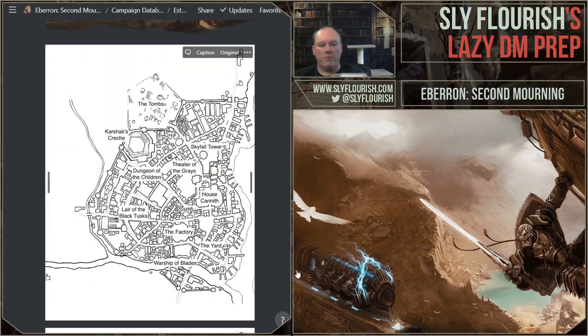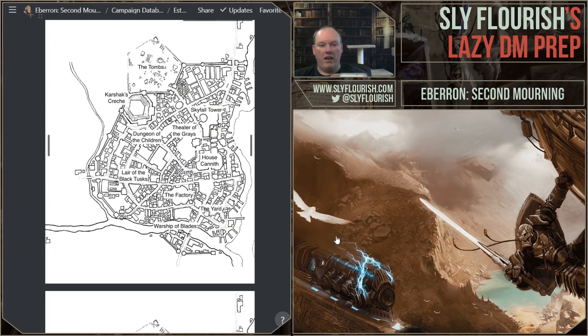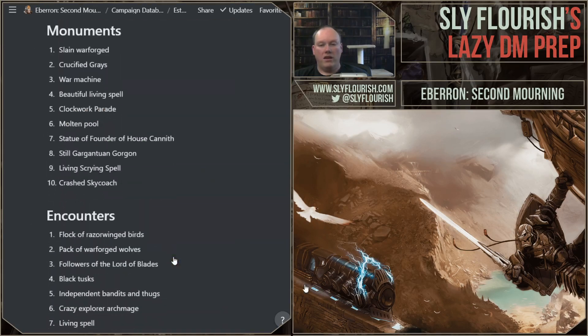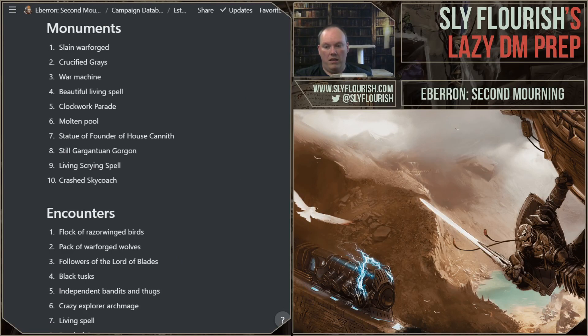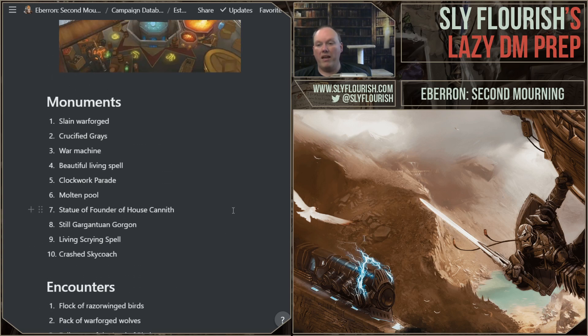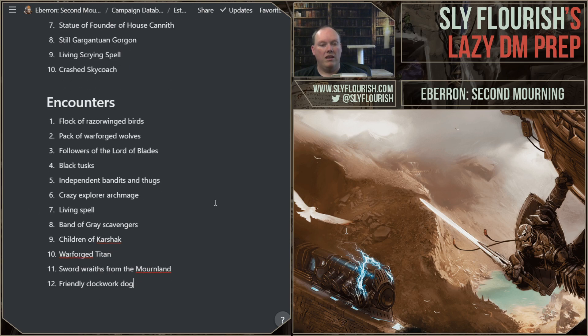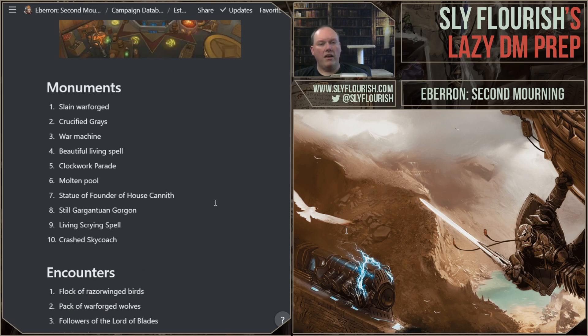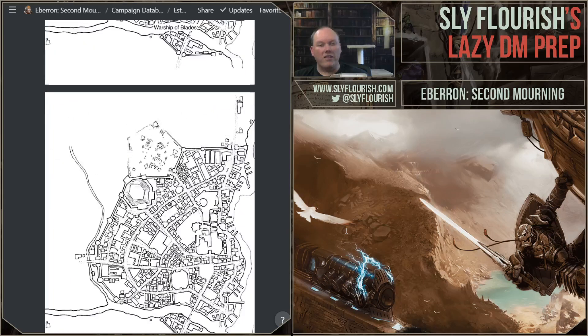I can roll on this encounter list or just use it as an idea list — if they've fought a bunch of battles, grab one that isn't a hostile encounter; if it's been all wandering and it's time for a fight, use one of the others. The kit I've got is: a map, pictures, ten big locations marked on the map, ten monuments they might find while wandering, and twelve encounters they might run into. I've set up a toolkit for me to improvise Esten as the game goes on — I don't know in advance what monument sits between the Yard and the Factory, I just drop one in and pick whichever fits best.